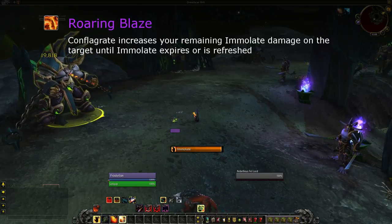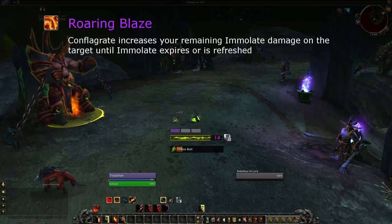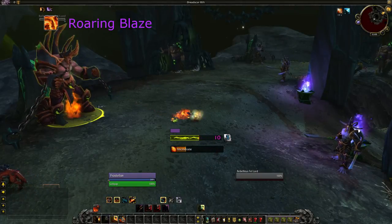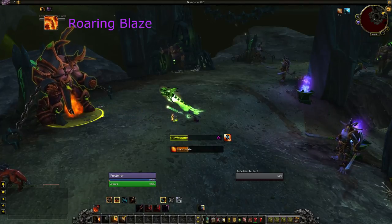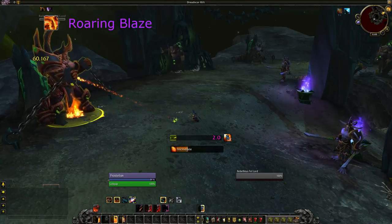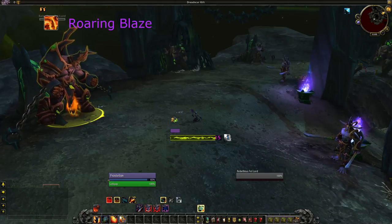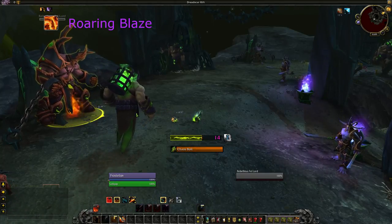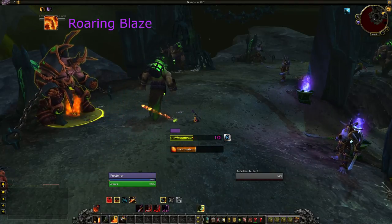Roaring Blaze makes Conflagrate increase the remaining damage of Immolate, meaning you always follow Immolate with Conflagrate. However, this damage stacks, which makes it very strong for sustained DPS, especially if you can spread it with Havoc. The simplest way to manage this is to use both Conflagrates together after casting Immolate. With a moderate amount of haste, both charges will line up with the next Immolate. With the DoT extension mechanic, it's possible to further extend Immolate, and with more than six seconds left you can stack it a third time.